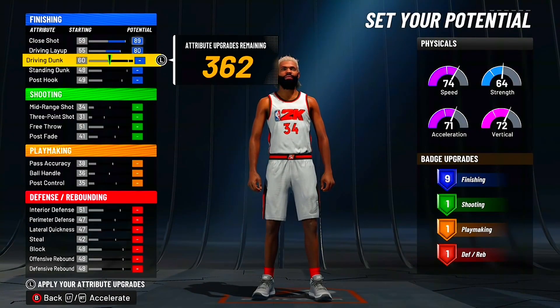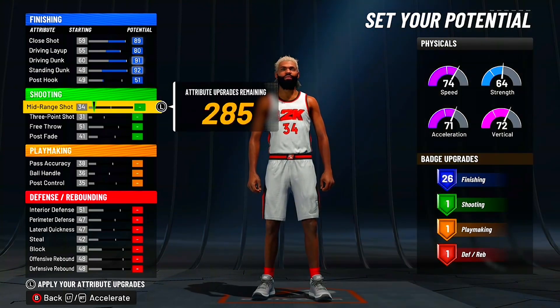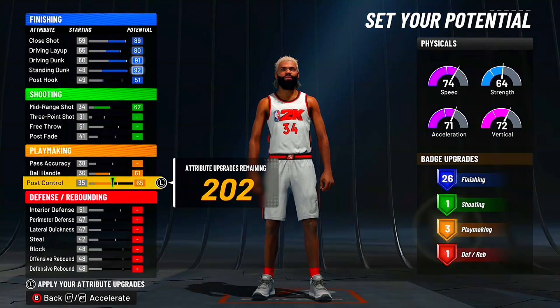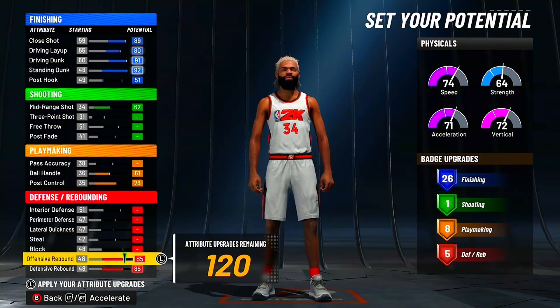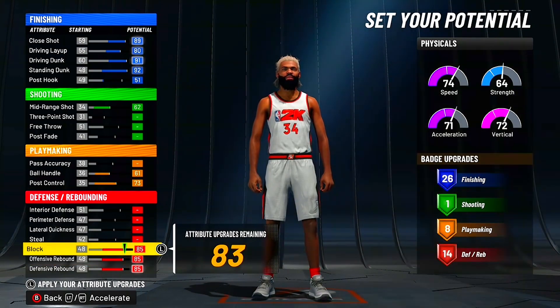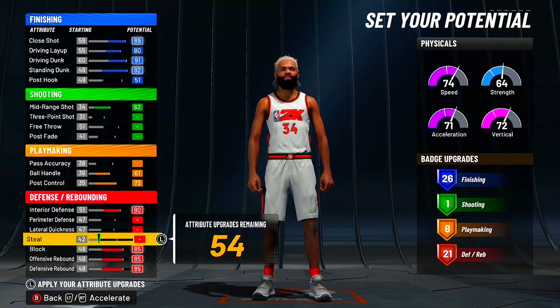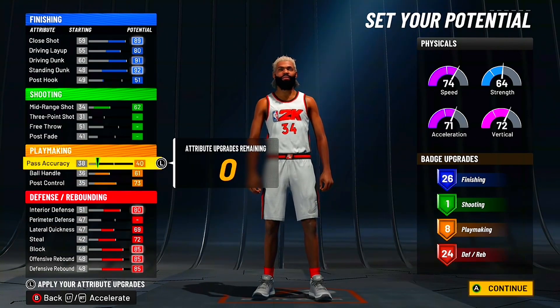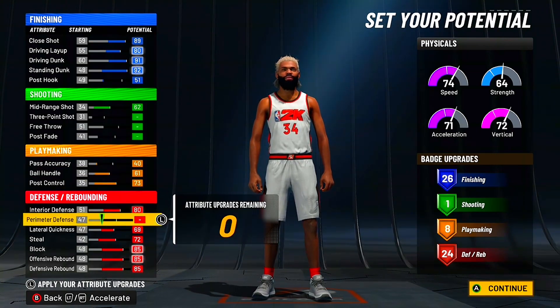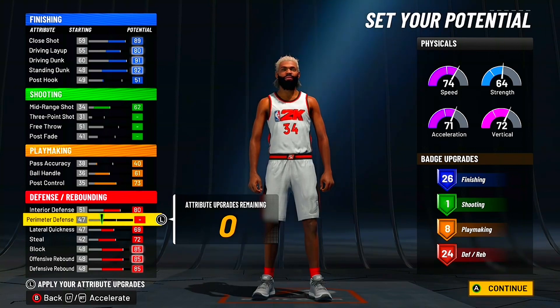You want to max out close shot, driving layup — he did not max out driving layup — max out driving dunk, standing dunk, and touch post hook until you get 26 finishing badges. For shooting, max out mid-range; he didn't touch shooting at all and I have no clue why, because this build can shoot. I'm also going to add ball handle and post control so he gets 8 playmaking badges. It's a little less than his but the attributes need it. Rebounds maxed out, block maxed out, interior defense maxed out, then spend the rest on steal and lateral quickness.